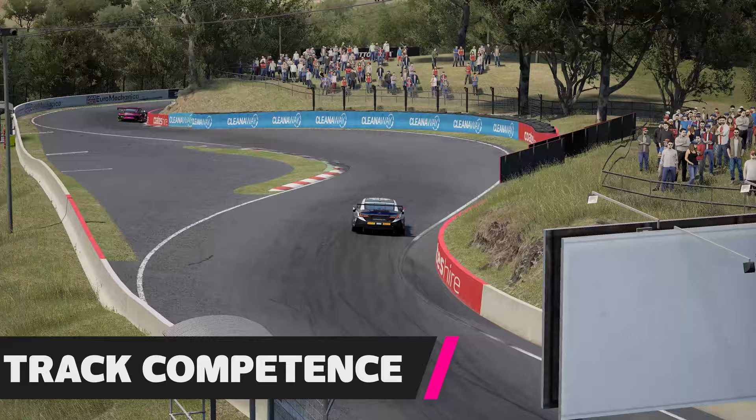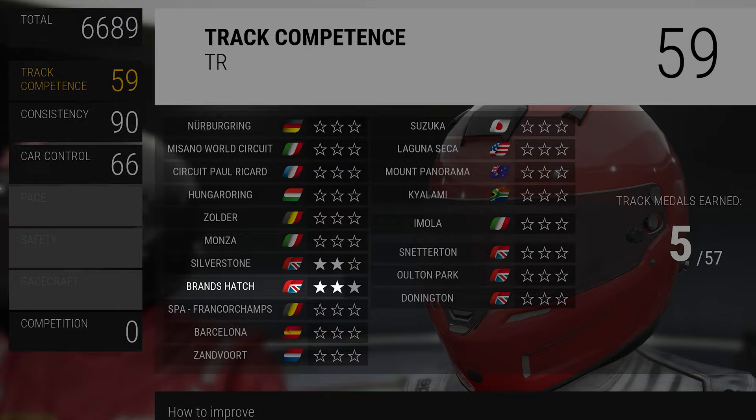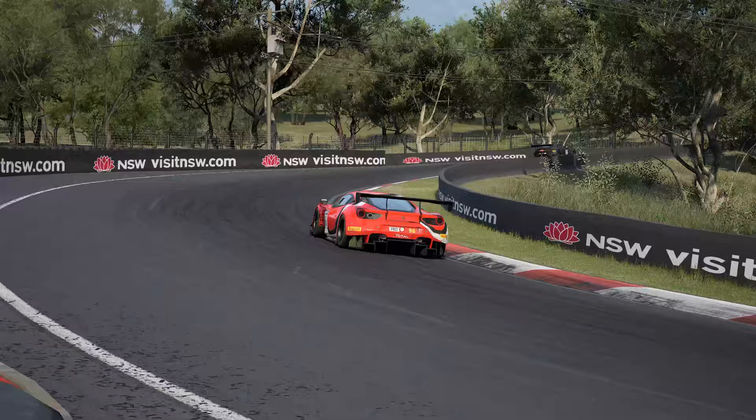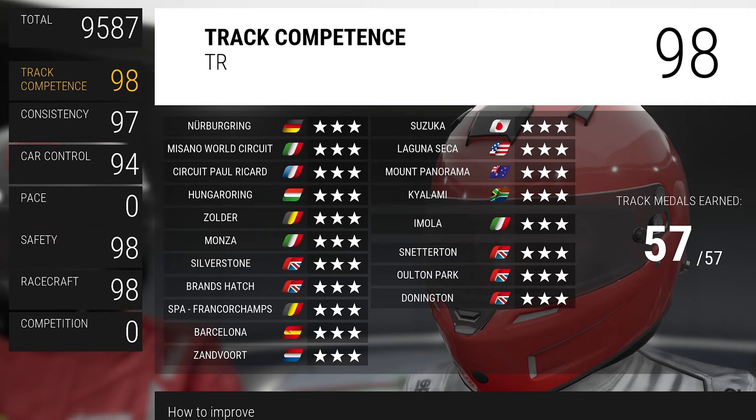The first rating you'll need to gain is Track Competence, shortened to TR. You earn medals by completing consecutive clean laps of a circuit. For each circuit in the game, there are three medals you can collect: one medal for a single clean lap, a second for two consecutive clean laps, and a third for four consecutive clean laps. There are currently 19 circuits in the game including all available DLC, meaning there are 57 medals in total to collect.